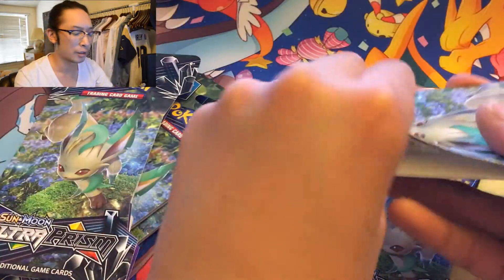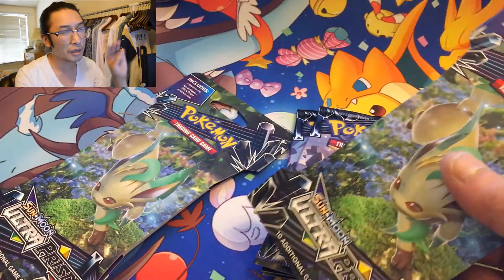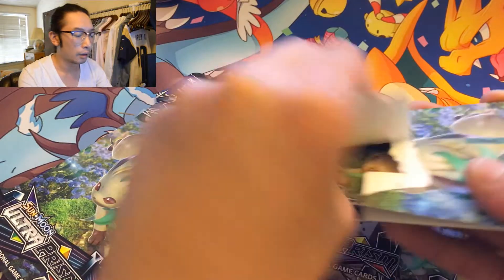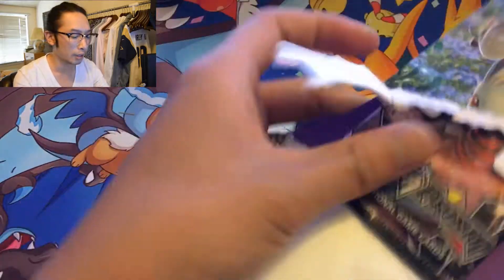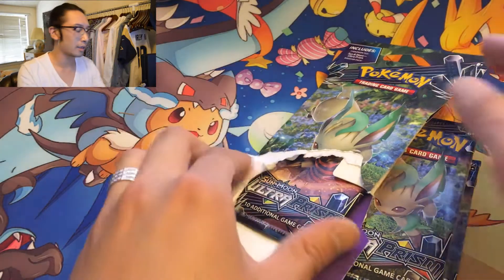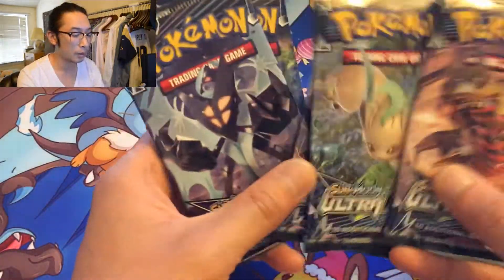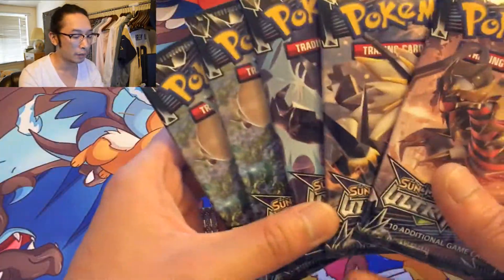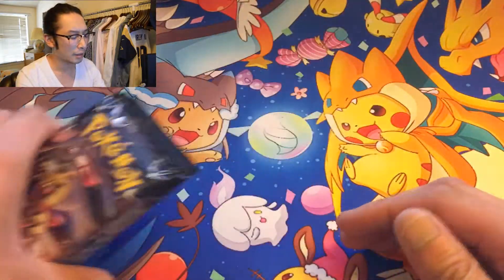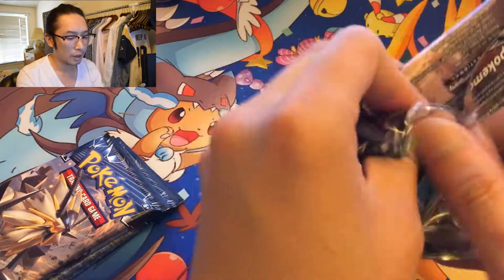I went to Target and you know at the front cash registers there's usually trading cards, and there were none of these Ultra Prisms. Target usually has three places, so I go down to toys — no Ultra Prism packs. There's one last spot: Electronics. They have this tiny tiny section where they keep Pokemon cards, and I saw all of these Pokemon cards — all of them had Leafeon on the cover art on the sleeve of the booster. I just thought to myself, this had to be a sign. These were the last five, so I had to get them.